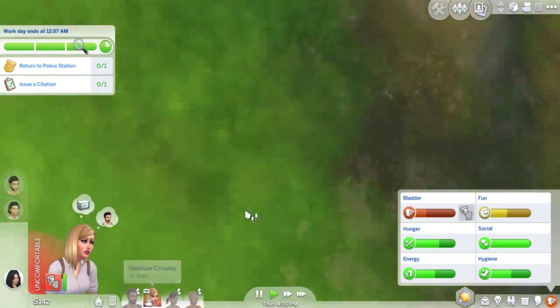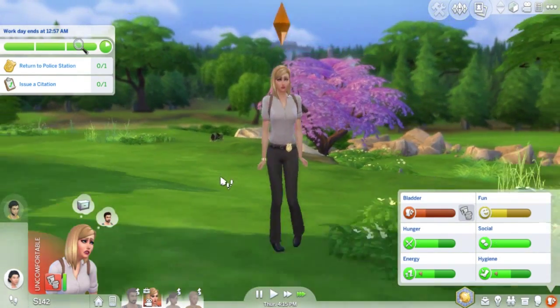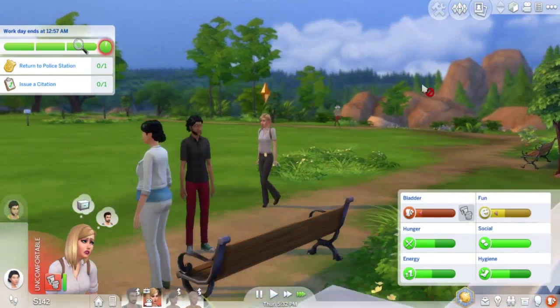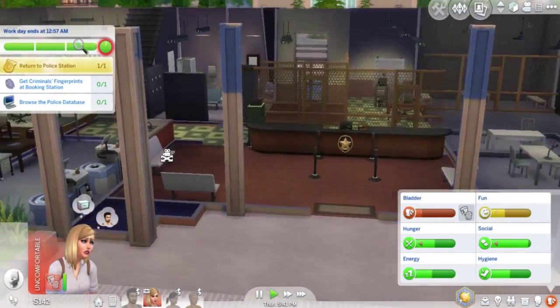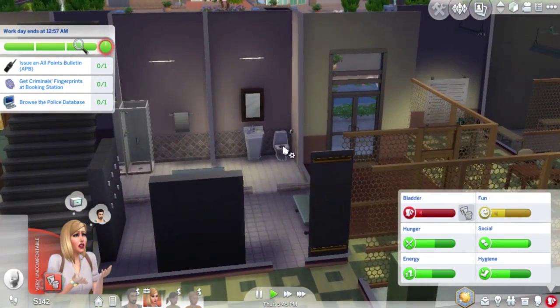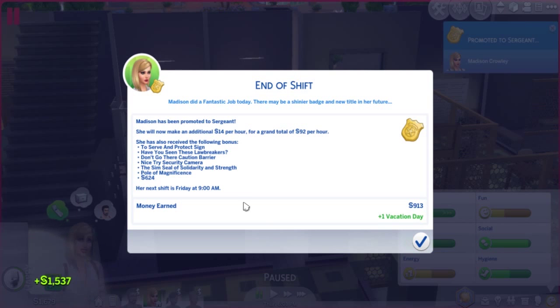Stop looking for the damn frog. She really needs to pee. Just issue the citation and we'll go home. Oh no, we don't even have enough money to do that. Go to police station — forget about that guy. We're just going to send her to the toilet and then she should get sent home. Where's the bathroom in this place? There. Go. Pee. Quickly. There you go. Saved! Yes!